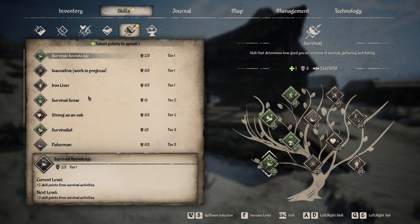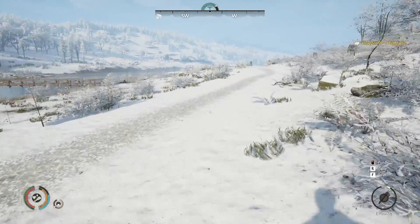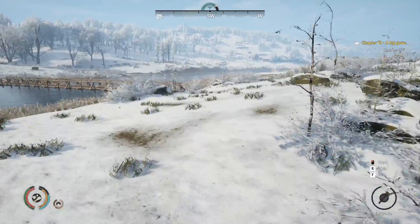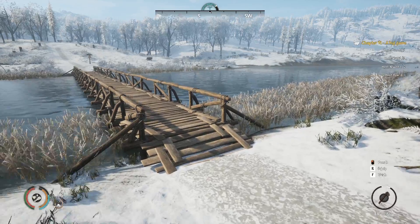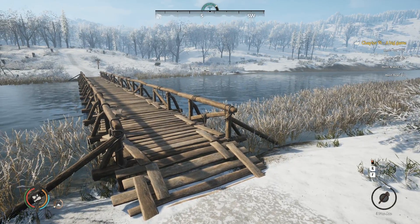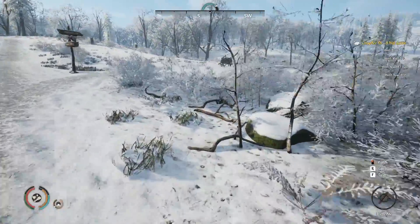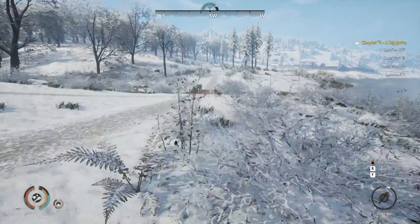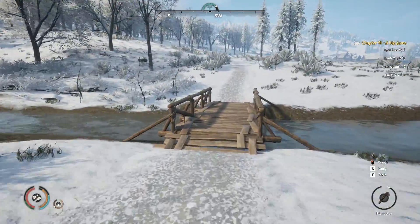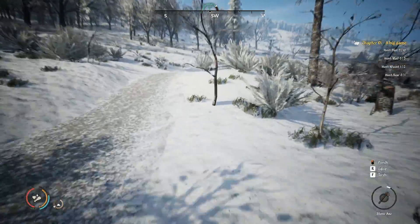I got a point into survival — took Athletic for slower stamina consumption when moving, pretty much a no-brainer. Let's go to town. I might recruit two people today. I'm absolutely loving this game. There's no listed population limit; the building limit is 9-10-11 — I can only make three more buildings. So the house is important because a house holding four people gets you an extra resident.